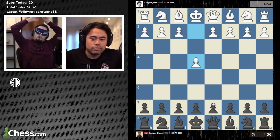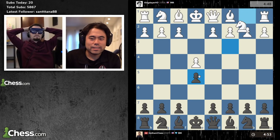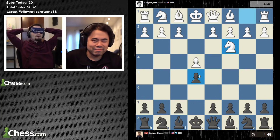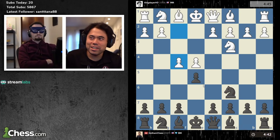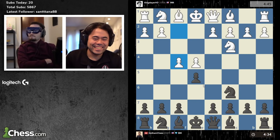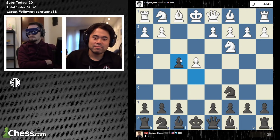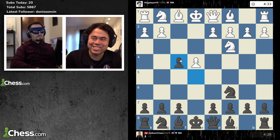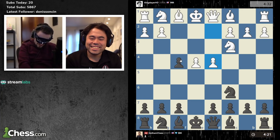We've got to go with the classical e5. Knight c3. My own weapons being used against me. Knight c6. F4 — wow, immediately. Let's play the pawn. Your eye cover is just hilarious, I can't stop laughing. D4 — yes of course. Queen h4 check.